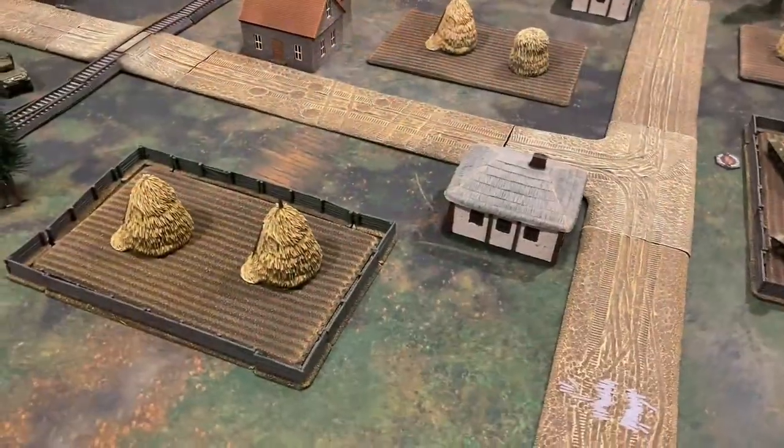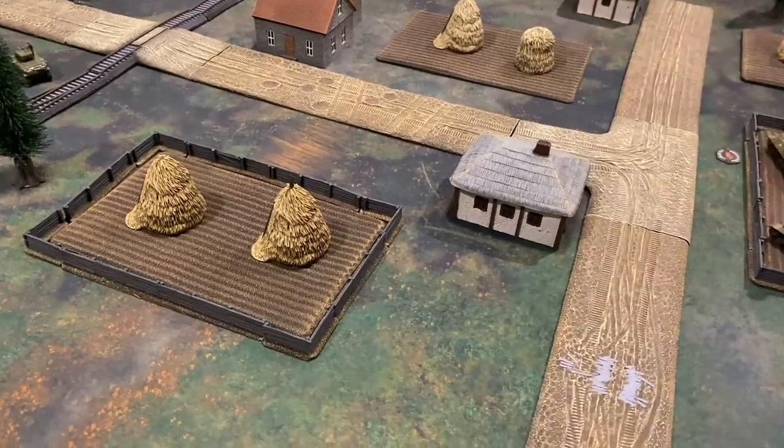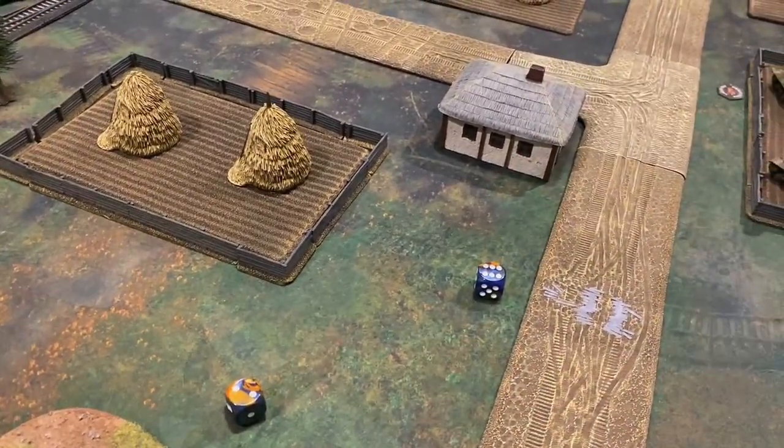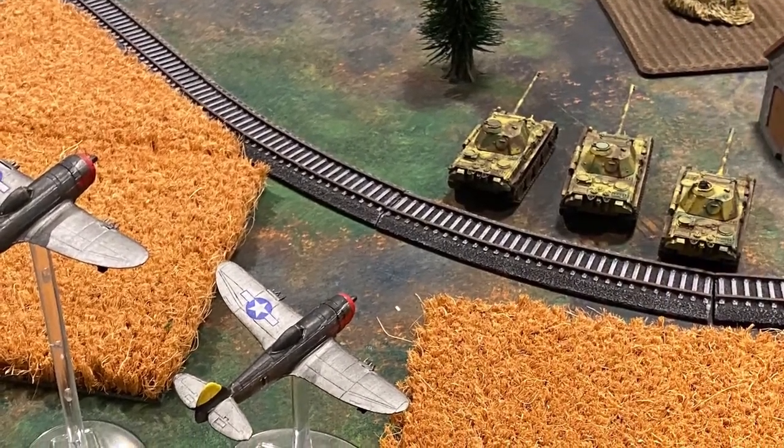With shooting concluded, we move to American turn four. No reserves come in. The Grasshopper does not arrive. The P-47 Thunderbolts come in on a four-plus and will now target the Panther tanks in the middle of the board.